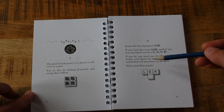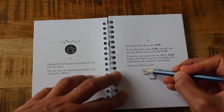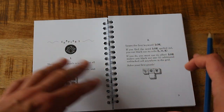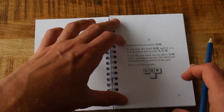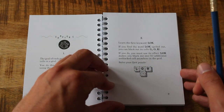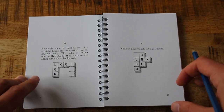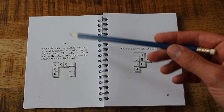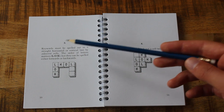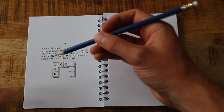'Learn the first keyword: LOCK. If you find the word LOCK spelled out, you can black out its cells — L-O-C-K. If you do, you must use its effect. LOCK makes you black out one additional unblacked cell anywhere in the grid.' So I can black out the cells spelling L-O-C-K and fill in one extra one. Keywords must be spelled out in a straight horizontal or vertical line by adjacent cells — not diagonal. The order of letters matters, but they can be spelled forwards or backwards.